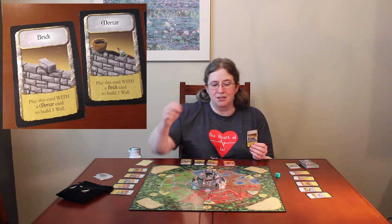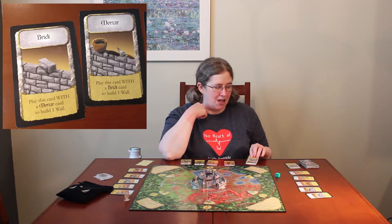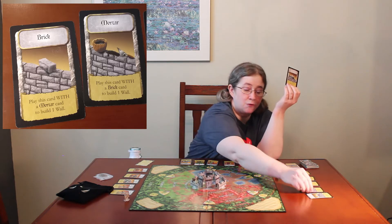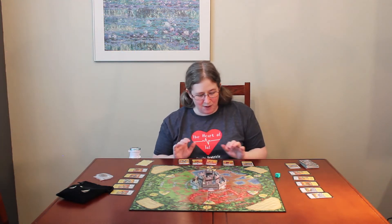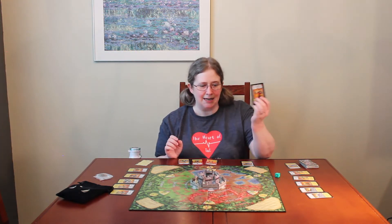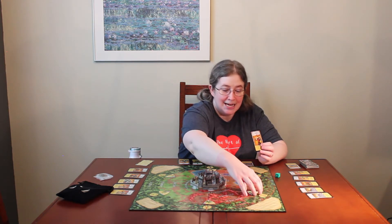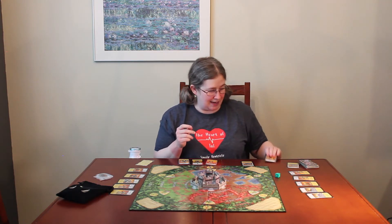Then I'm going to try and do whatever damage I can to the baddies. There are also some resources — let's say a monster has destroyed a wall, you can take a brick and a mortar, play them together, and rebuild a wall. Towers cannot be rebuilt, but walls can. I've got a red hero, so that means somebody in the red range, the volcanic ash range, gets to take a point of damage. I hit the troll for a point and that card's now played.